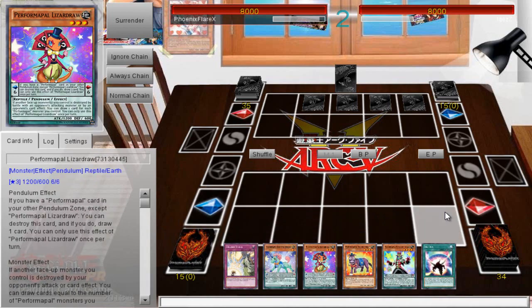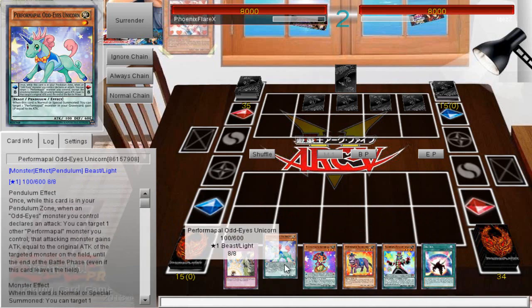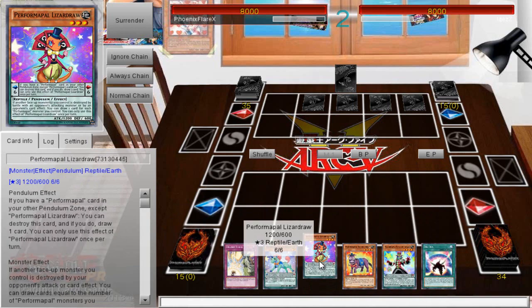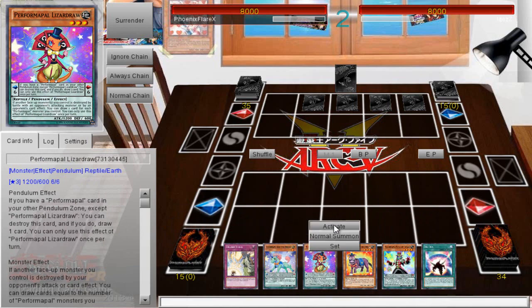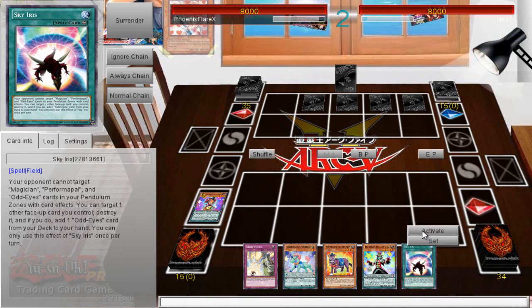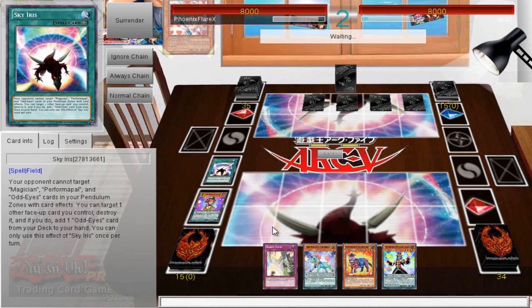I ended up playing against Heroes, and my opponent bricked without Shadow Mist, which was very fortunate for me, because if he had drawn Shadow Mist, I don't think there would have been any way for me to have won the game based off the cards he has access to. My hand isn't that great in terms of a going-second hand, especially against four back row, and at this point I have no idea what I'm playing against, so I'm absolutely terrified of what these cards could be.